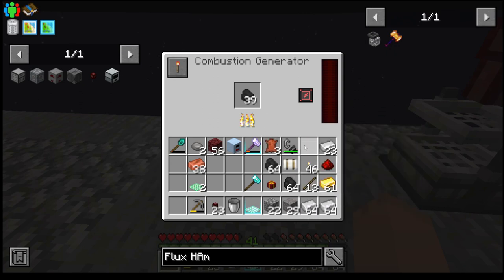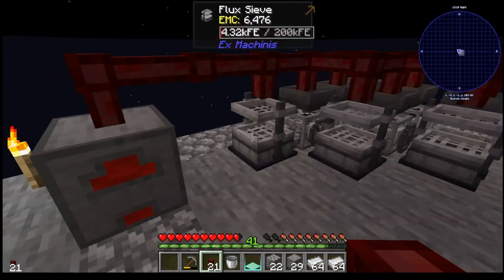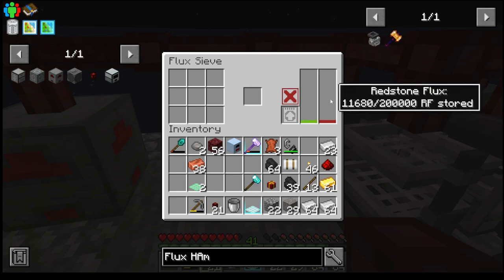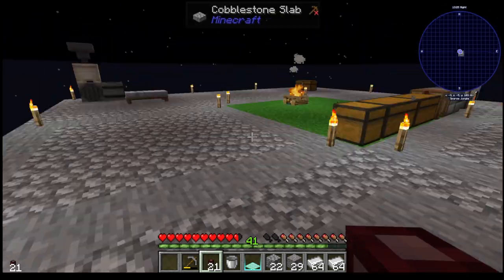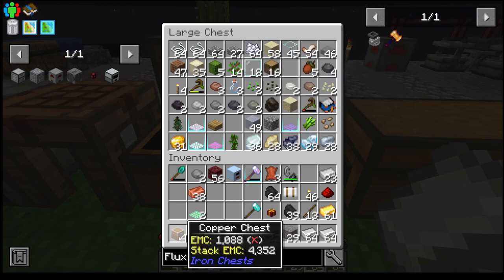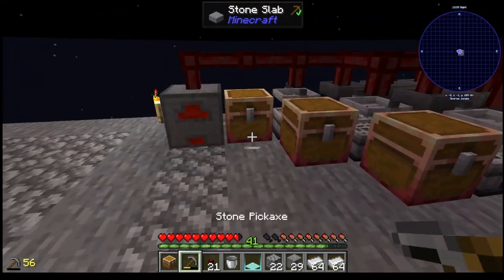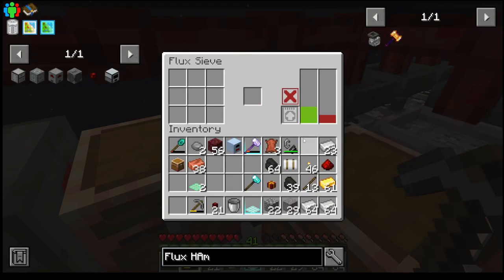We'll set down this combustion generator right here and put some coal into it — a nice stack of it. Get some energy cables into these guys. The machines are working. I want filter chests on all of these, so I'm going to set down a copper-level chest on all of those — it's like a double-sized chest.